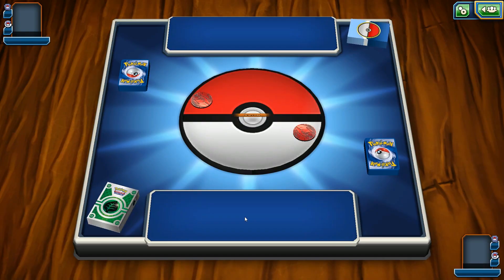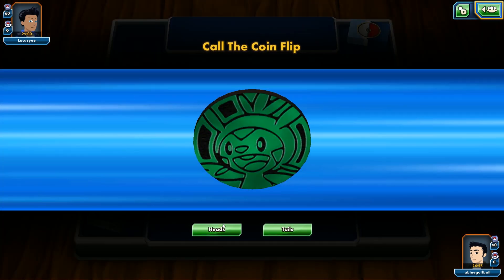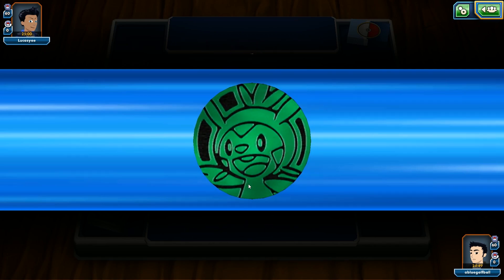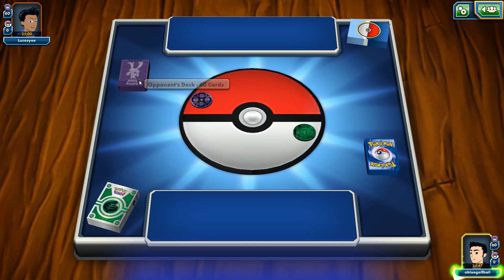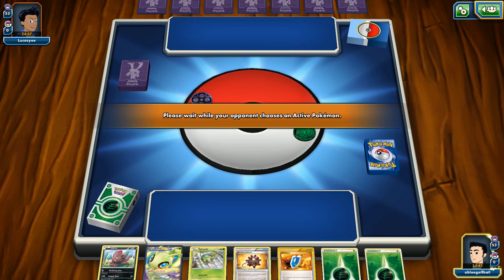We're going to play against Lucas Yee. We see a Mega Mewtwo deck box — it looks good. We go Heads and get to go first, so we get to evolve first. Mega Mewtwo EX sleeves right there. We're going to start off with Zerua. We can go with Paralyzing Gaze at some point. Float Stone is huge — if we can get the Float Stone, that'd be great. Too bad we don't have Shaman. We have a lot of things we can play but not too many things we can really do.